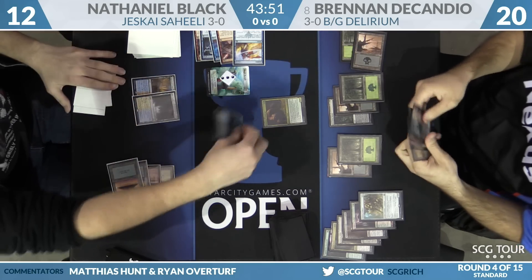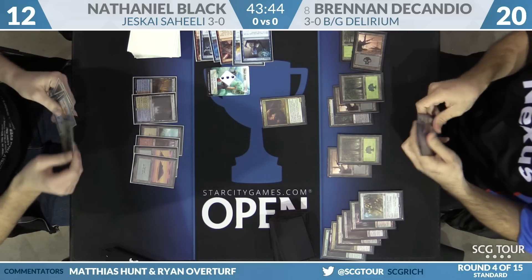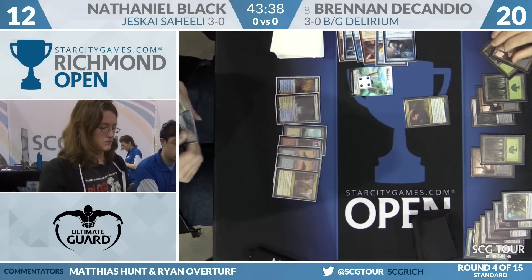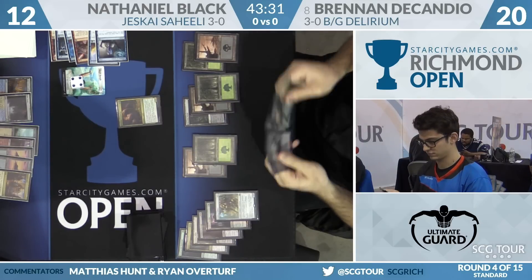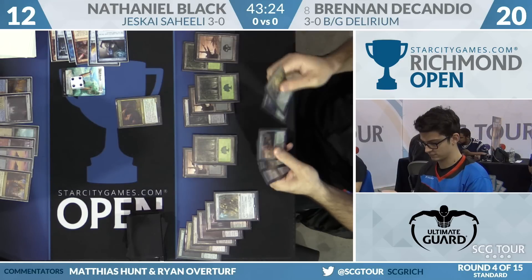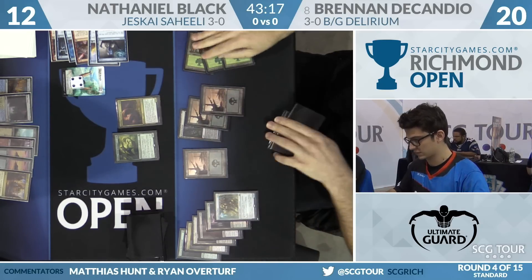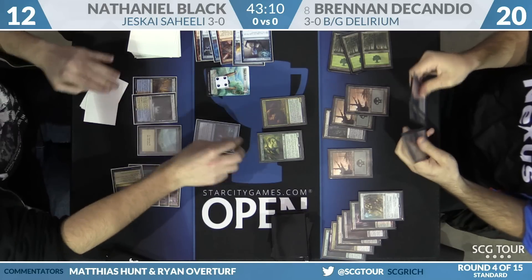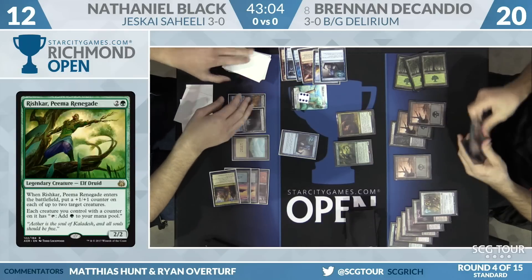Brennan plays Winding Constrictor and passes. Look at the pressure that this Jeskai combo does — if it weren't for worrying about the combo, he could have played Verdurous Gearhulk with those five lands. Nathaniel gets a Glimmer of Genius at end step and draws, then passes with seven lands and four cards in hand — he's got Torrential Gearhulk mana. Nathaniel creates pressure without doing anything; Brennan isn't playing creatures because of the combo. Brennan plays Rishkar, Nathaniel responds with Glimmer of Genius, and then Disallows the Rishkar.